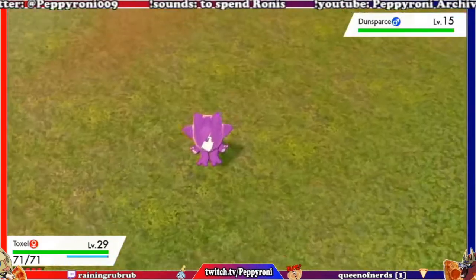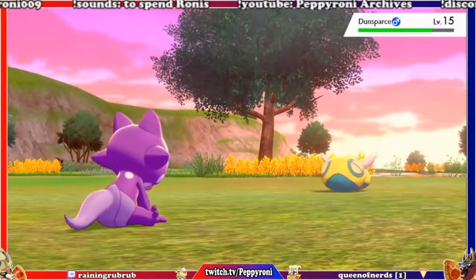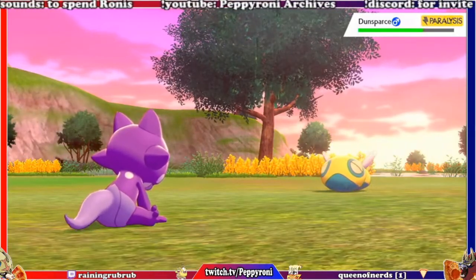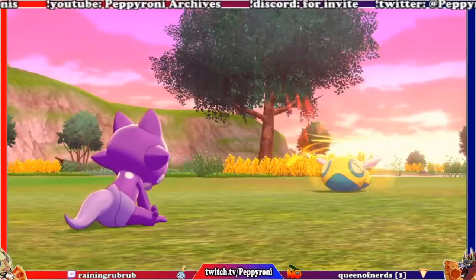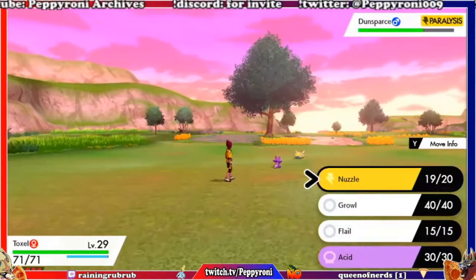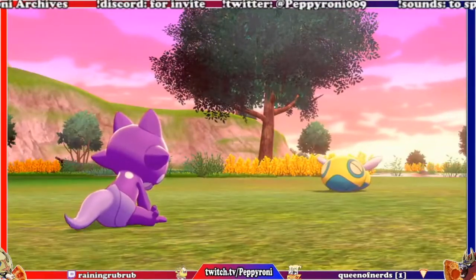Can't paralyze me even with Glare — they've updated that. That was a crit! He's half my level and that was a crit?